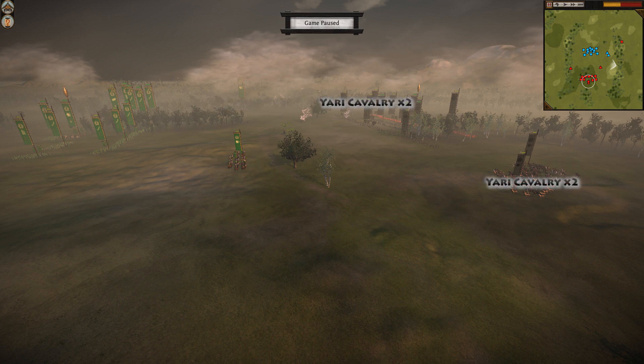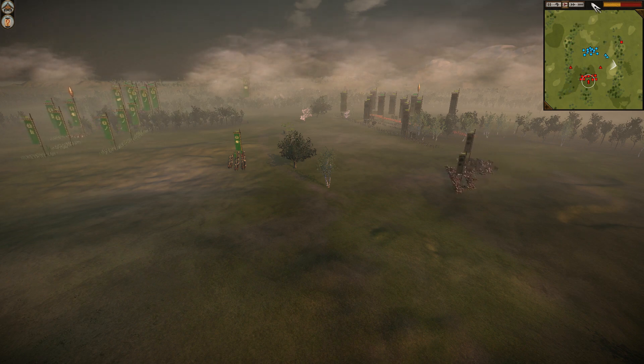Gothmar, however, has two units of Yari cavalry on each flank, which is a substantially larger investment. I also have a unit of ninjas out in the corner that you can't see, but they are completely irrelevant to the battle after they get randomly caught by Yari cavalry in the open. Let's get the pain train rolling.